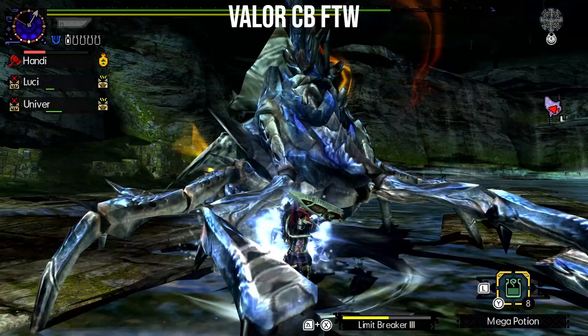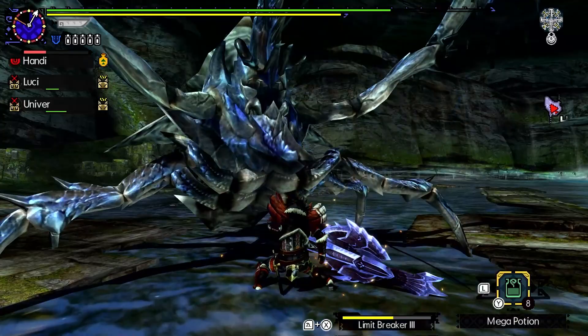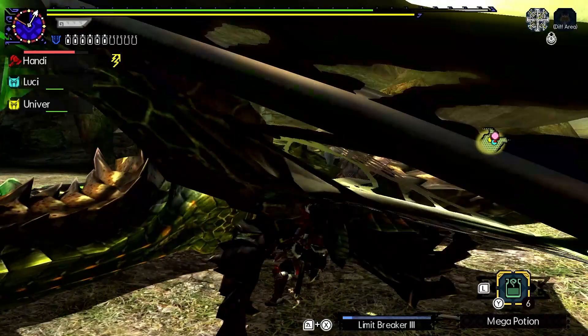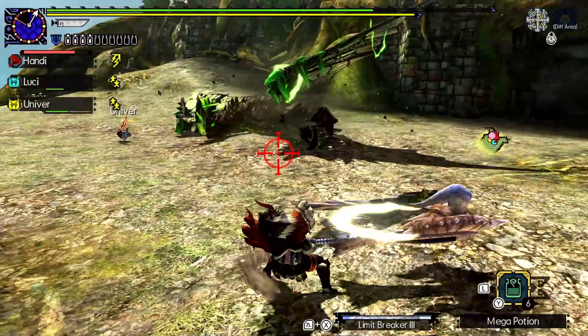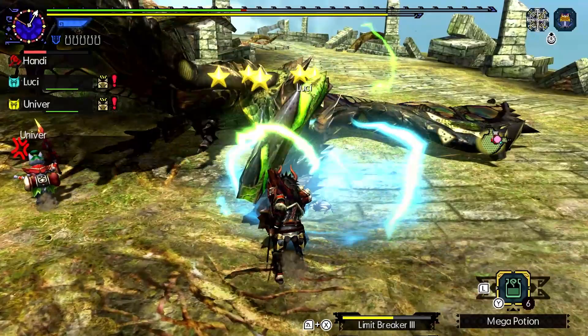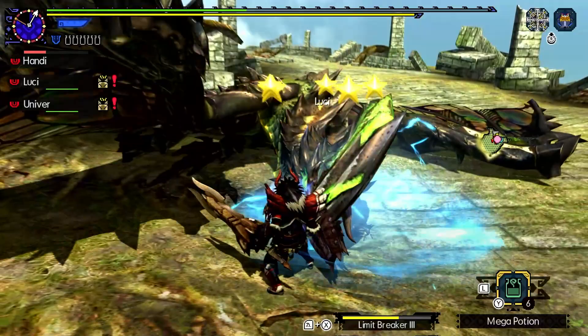The situations that I use Valor Charge Blade in are similar to maybe weapons like a hammer or a hunting horn. I want to break the head, I need horns, or some kind of reasoning similar to that. Valor Charge Blade gives you that very same kind of head-breaking potential, while also being beyond capable of sniping a tail or two on a hunt. More so than the other two bonking weapons, you have that looping combo to really let you focus down a part on a monster. I can't tell you how many times I've KO'd a monster or lopped its tail off going wild and looping that axe combo with ferocity.